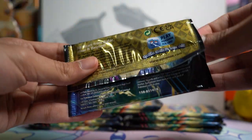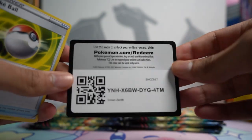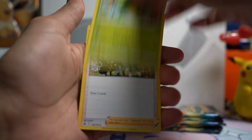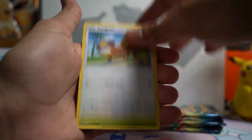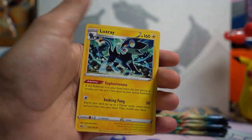Obviously these packs are all going to have the same artwork. I think that's really weird that they didn't make more artworks for this set — I think this one definitely would have been a cool one to have some variety. But here in our third pack, we got the V-Star Energy, a Reverse Executor, and a Luxray Non-Holo.